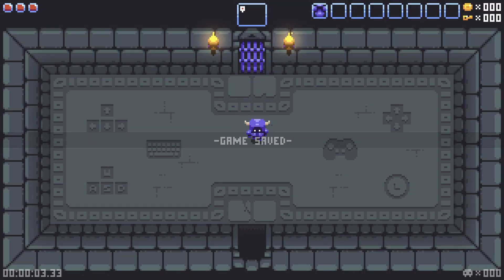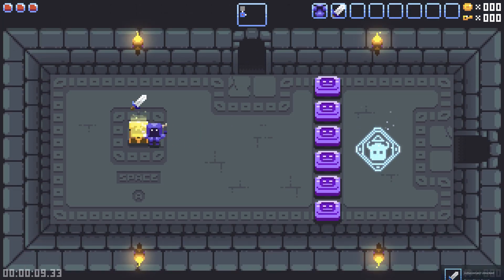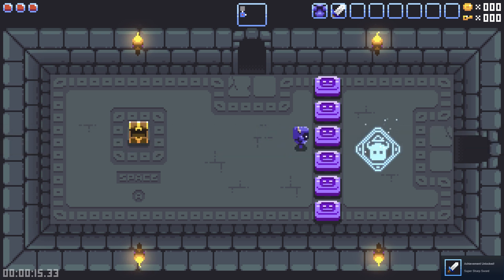This is the actual gameplay and this is why we do the indie game lightning round — to see which games are good, which games are interesting, which games are vaguely fun. Sharp — a super sharp sword. Swing it towards your foe. Haven't won yet? Repeat previous step.